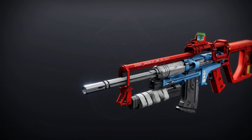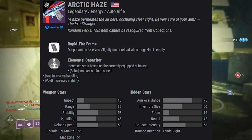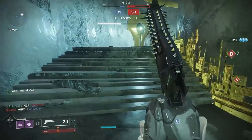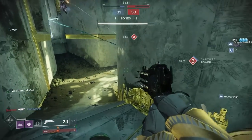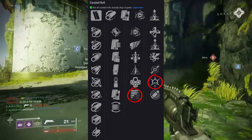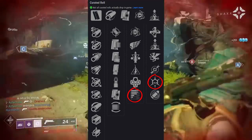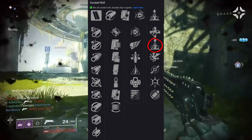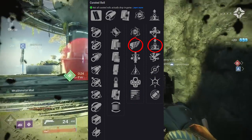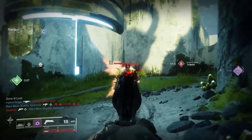Moving on to Arctic Haze — a legendary energy auto rifle shooting at 720 rounds per minute. It comes with a completely new trait called Thresh: killing combatants generates a small amount of super energy. Stack that up with Subsistence — that's probably the role I'd go for in PvE. For PvP, Elemental Capacitor and Killing Wind. But hands down, the Thresh trait is the most interesting, so I'd probably choose that over everything else.